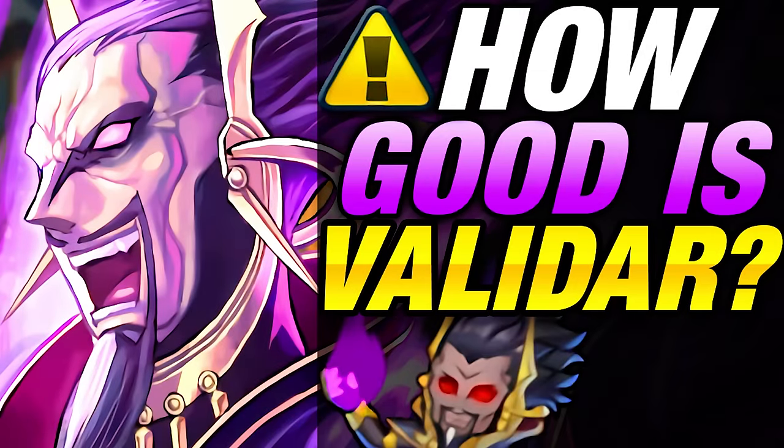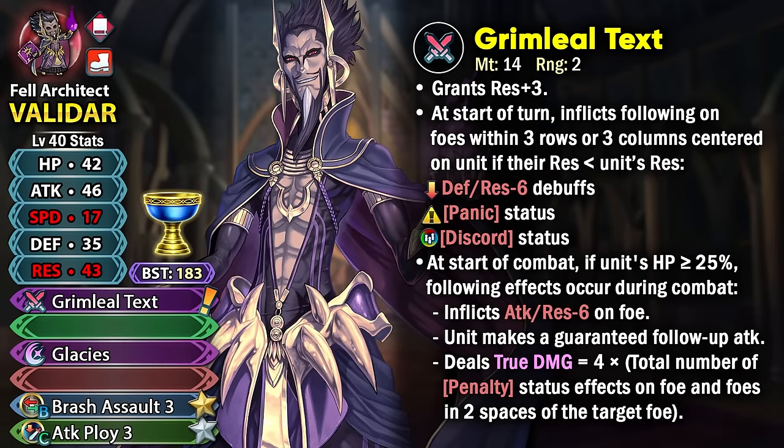What's up guys, I'm Phoenix Master 1 and welcome to my builds guide and unit review of our latest Grand Hero Battle unit, Validar. He's a red infantry mage with Grimly Ill Text as the perfect weapon.